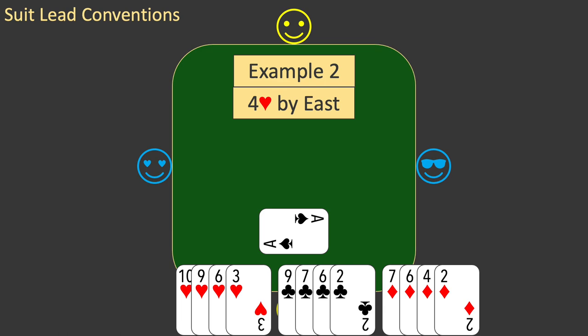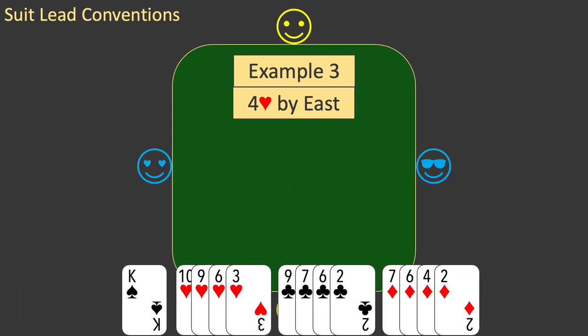Now let's look at another slight variation. This is example three. Everything is the same, except that your singleton spade is the king. Should you still lead the singleton? This time, the answer is no. Do not lead the king, because it may win a trick in the future, especially if the declarer holds the ace-queen and tries to finesse.